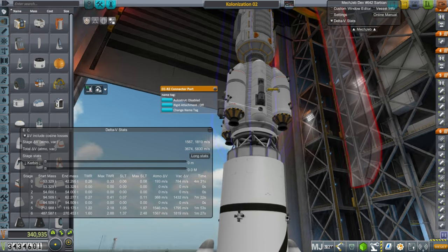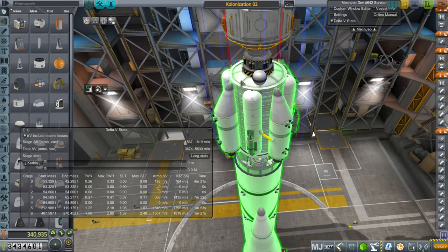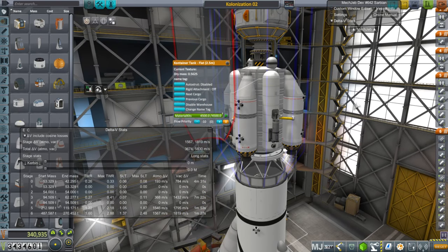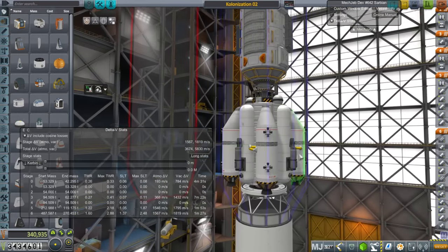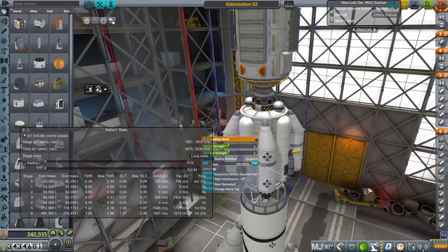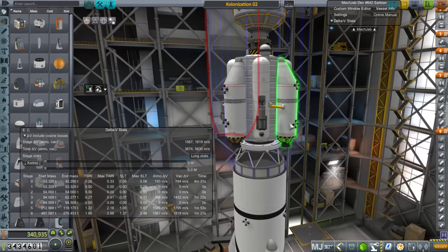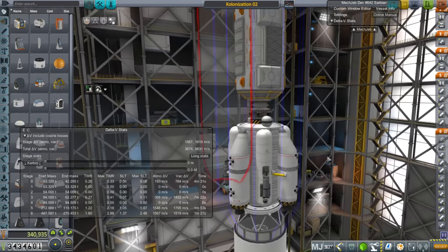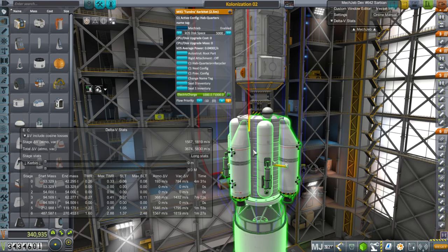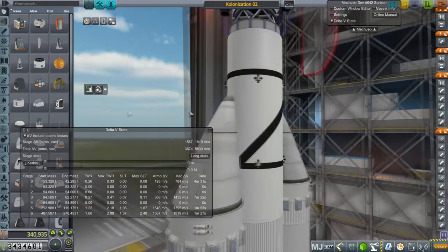There are connector ports — I put four just in case. We might try to use the logistics system, in which case it should be able to draw the material kits without a direct connection, but I wanted to have that option available. We also have landing struts, which should be fairly stable, and RCS so this can return to orbit and dock with something else. It's got docking ports on both ends, so it should be very versatile. I've done some judicious auto-strutting to keep things stable.